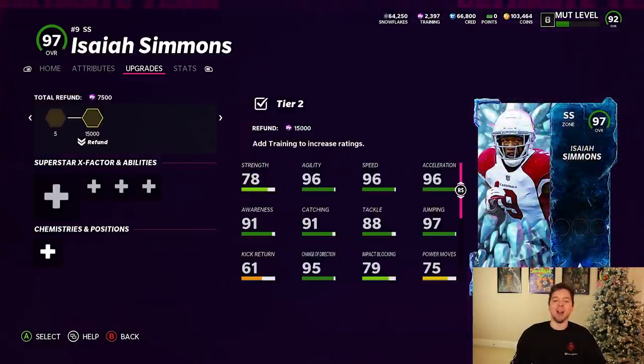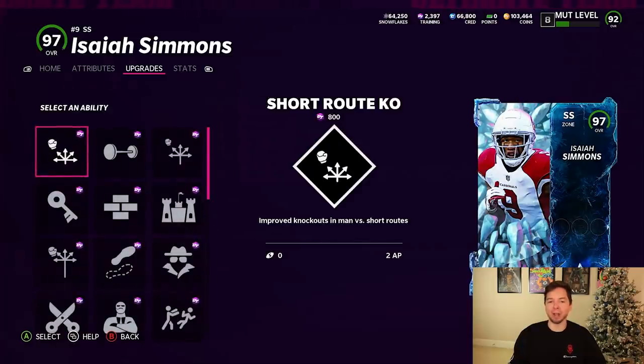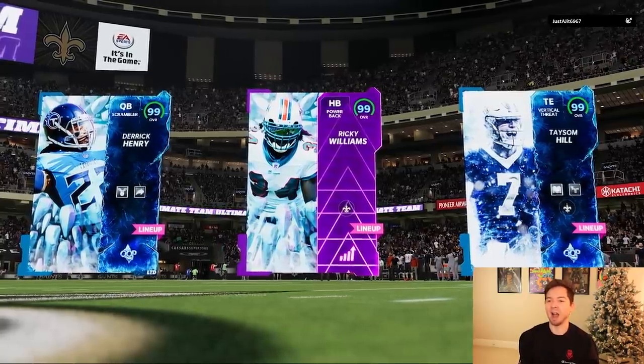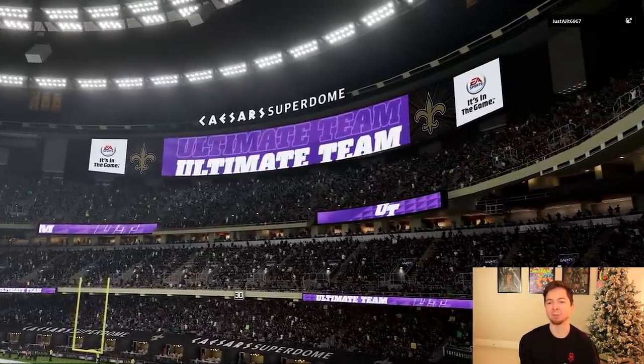You guys know I have like a special connection when I pull a player out of packs. I can't believe this — 98 overall Isaiah Simmons! Got this man fully powered up. We put Acrobat on him. Oh my gosh, he's got straight 99s in his top three.